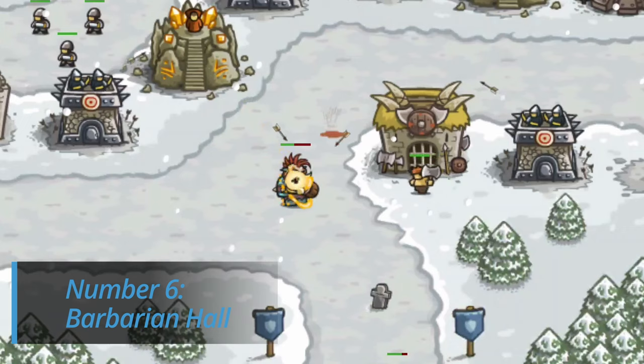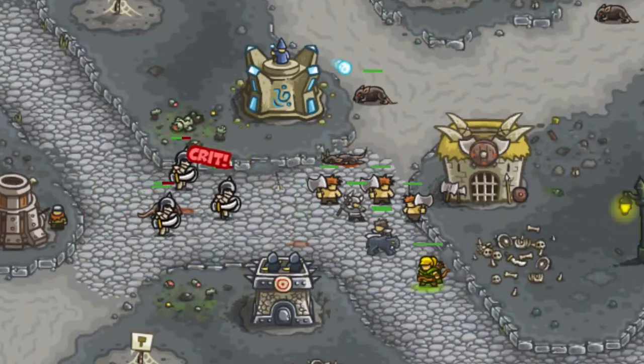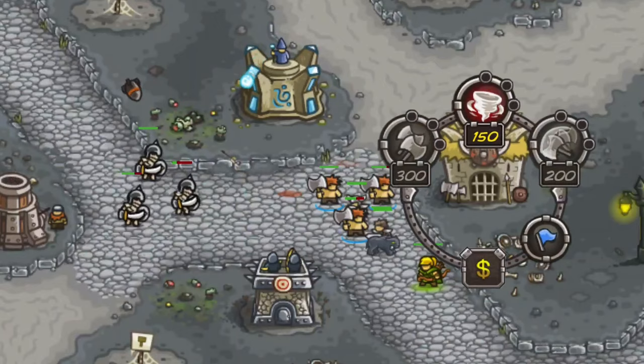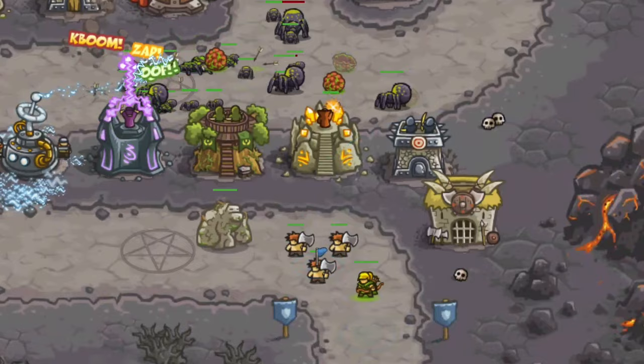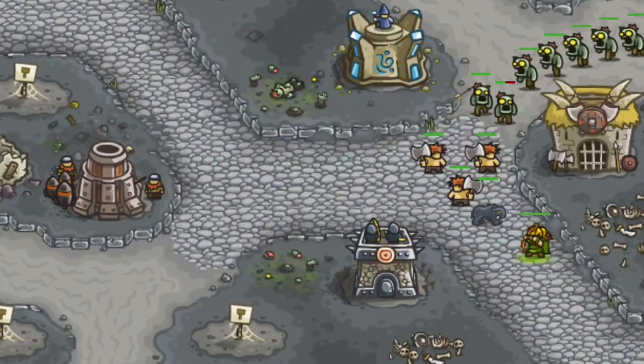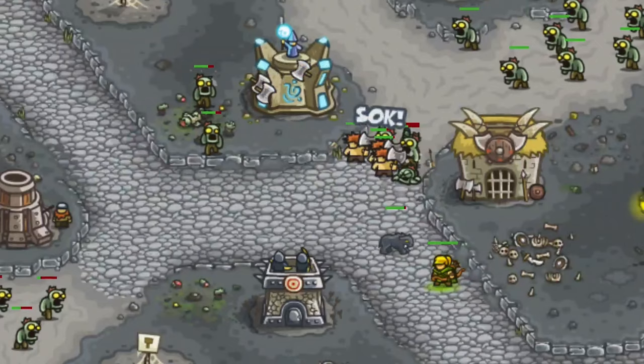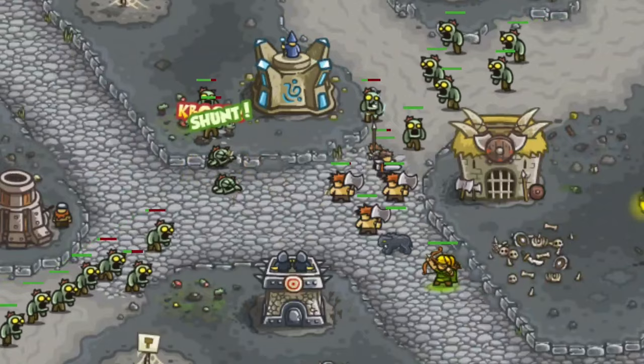Number six: Barbarian Hall. It was really hard for me to put this tower here because I just like it so much, but it just isn't quite as good as the other ones. Sure, it does a lot of damage on the double axe upgrade side, but the units just die too fast. The main purpose of having ground units is to stall enemies, and if the units keep dying, what's the point? What I really like about the Barbarian Hall is that it can hit air enemies with the axe throw ability, which is great when a flying enemy gets past everything else. Not a bad tower in the slightest — except maybe the Musketeer — but it just can't stack up to the others.